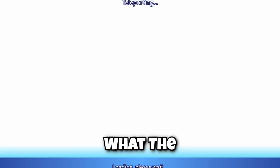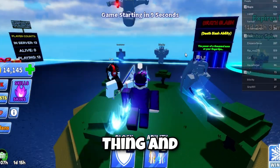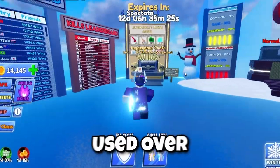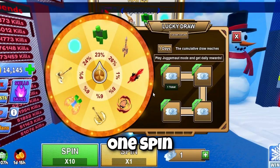The cool part of this update is Juggernaut mode. Basically what Juggernaut mode is: it's one person versus the whole server — you gotta win that thing. It's limited time. When you win as a juggernaut you earn Jug Points, which can be used over here. Each ticket gives you one spin right there.